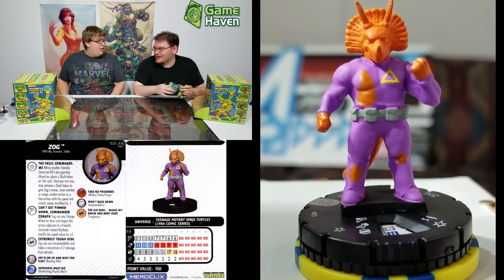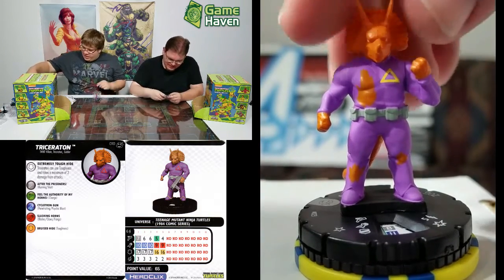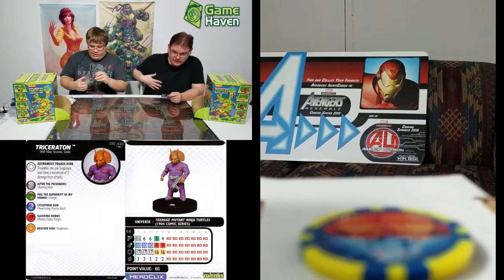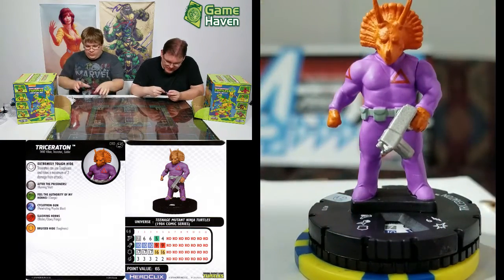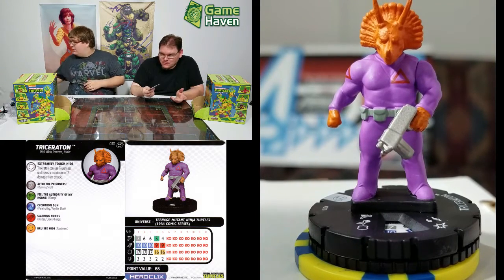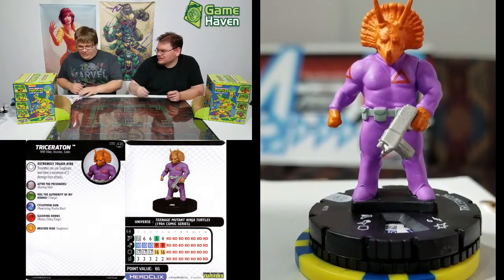Another Triceraton trooper. See how he's got his fist ready to go — the troopers have a little gun and a little pair on the side of the outfit. They get toughness and take a maximum of two damage from attacks. Though if you have invulnerability you'd take nothing for two damage, versus toughness still taking one, so it does matter.